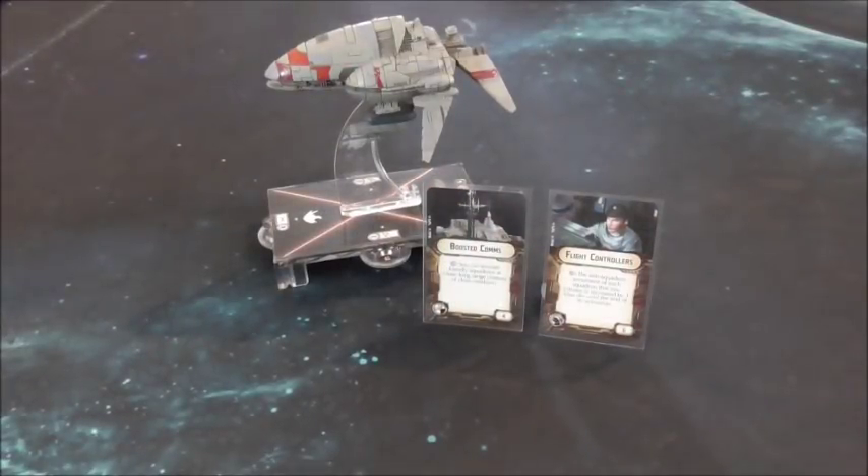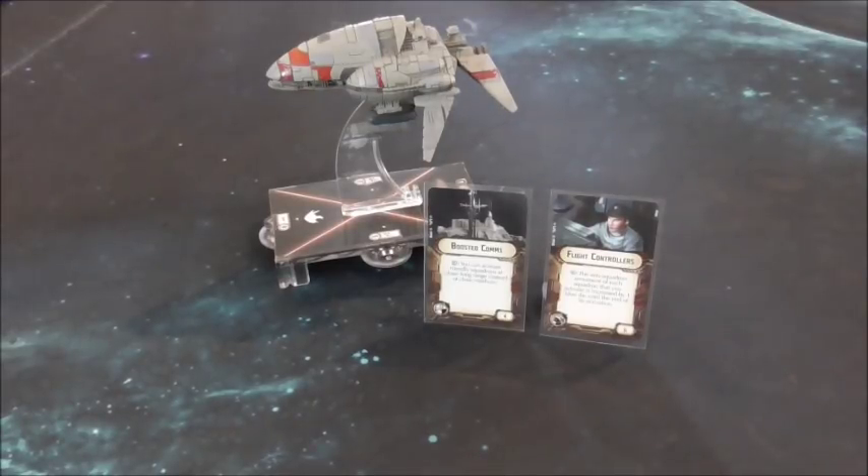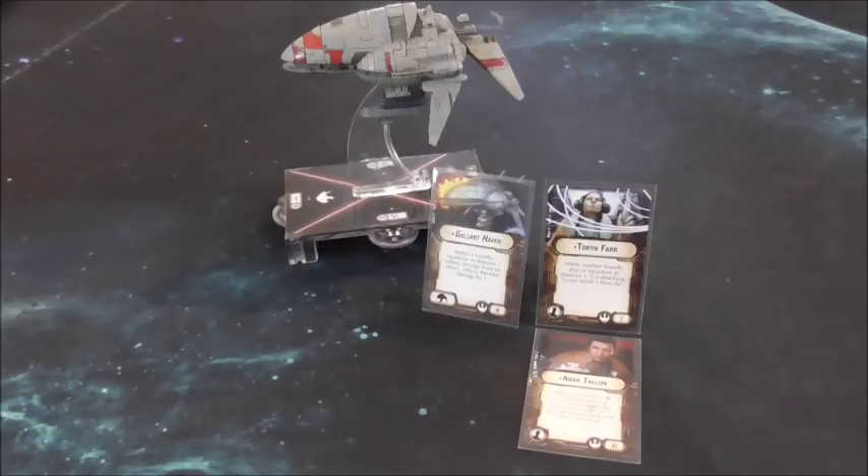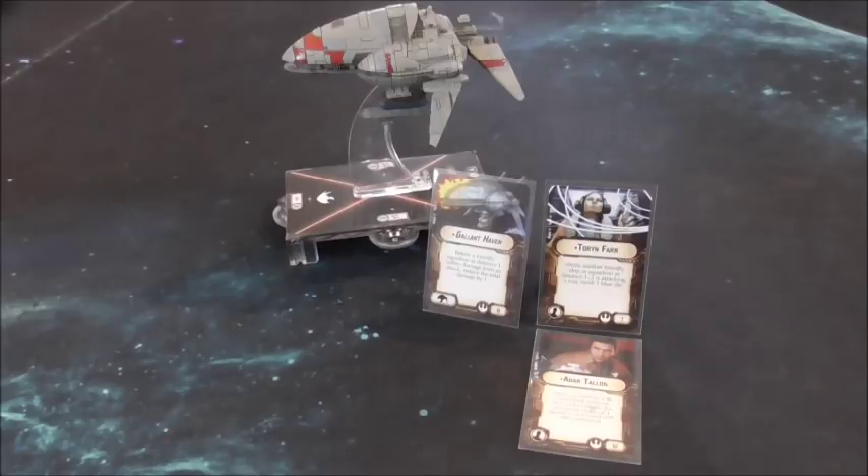In regards to carrier builds, there are generally 2 kinds. You'll see the circle drainer, which normally has boosted comms and flight controllers so it can stay out wide and buff the squads. And then the other carrier build you'll tend to see is the Gallant Haven build — generally just with Gallant Haven and either an officer like Torrin Farr or Adar Talon, depending on what they want the ship to be doing.